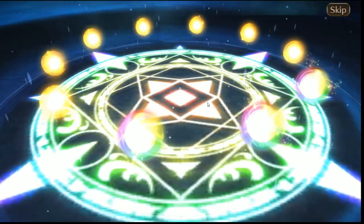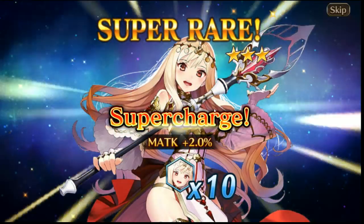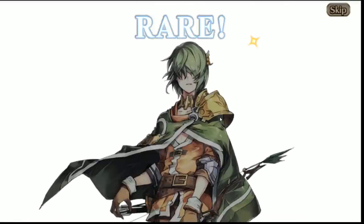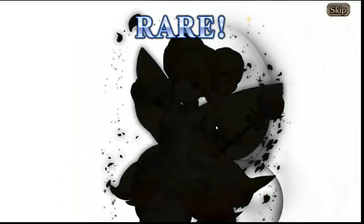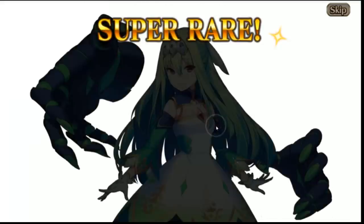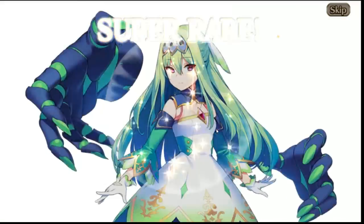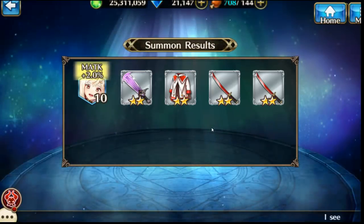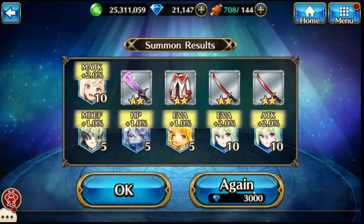I got three rainbows but the first one is a dud — that's Freya, I have her maxed out, so that's just a super charge. Another weapon I don't need, another super charge. Bufflet — don't need her. Murka, so that's another super charge. And Murka twice in a row, that's another super charge. That was kind of a terrible pull, let's do another one.